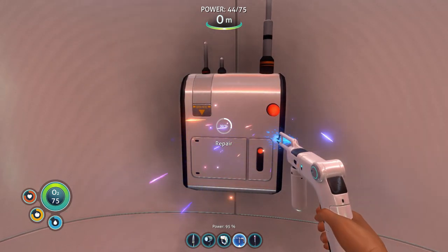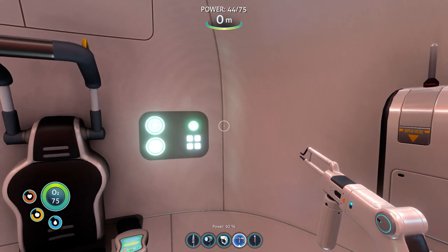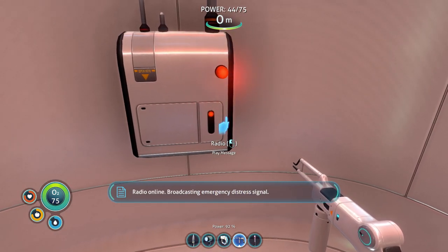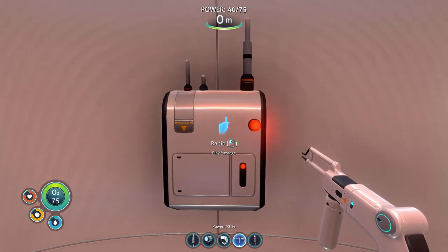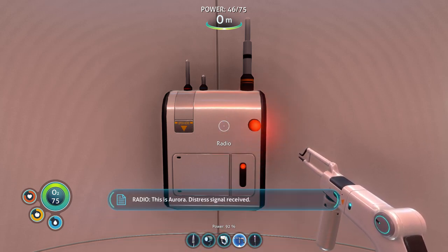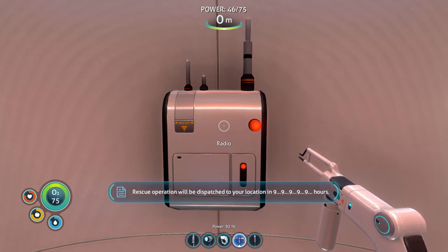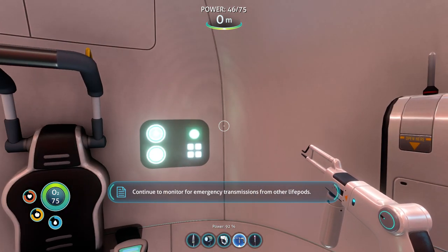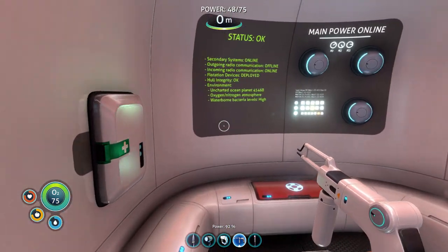Let's repair our radio. Radio online — broadcast emergency distress signal. 'This is Aurora. Distress signal received. Rescue operation will be dispatched to your location in nine... nine... nine... hours.' Continue to monitor for emergency transmissions from other life pods. So basically, they're never coming.